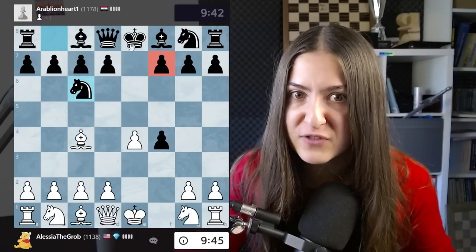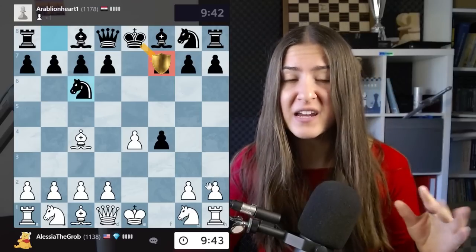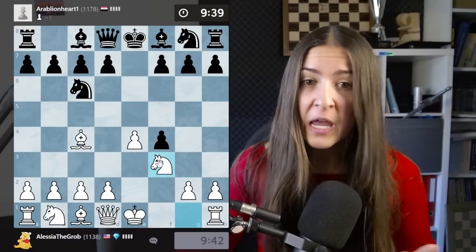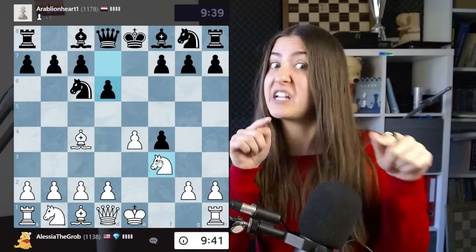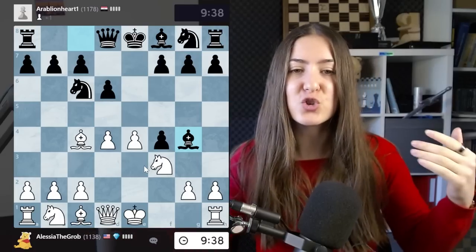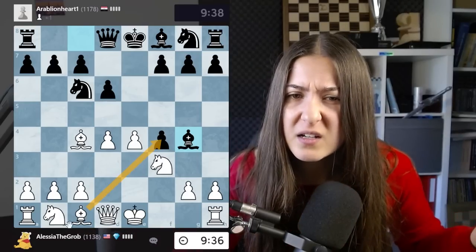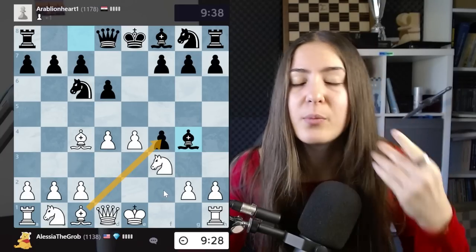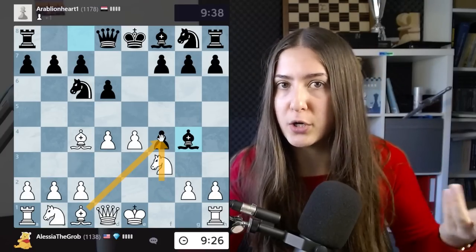We're attacking the most vulnerable point in Black's position - the f7 pawn, which is just protected by the king. Knight's out, and if my opponent plays simple moves I can simply go with two pawns in the center, which is amazingly strong. Then I can stay back with my bishop.